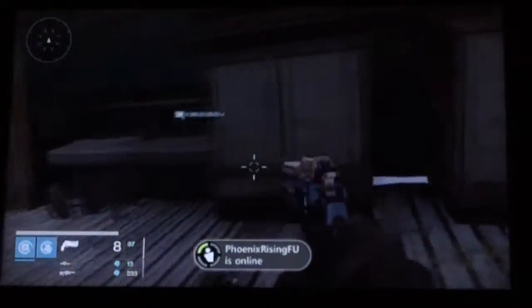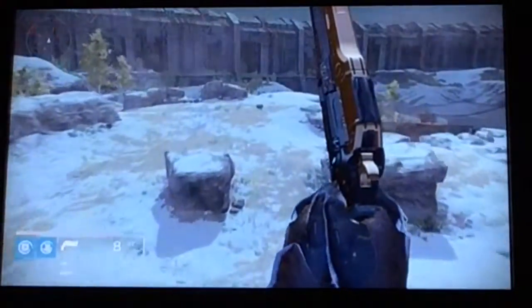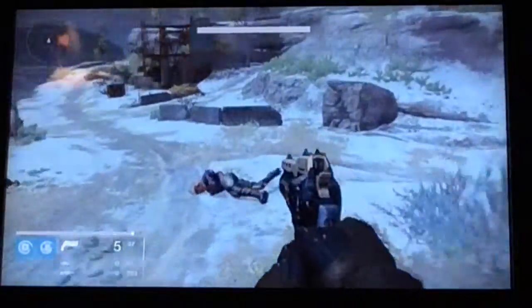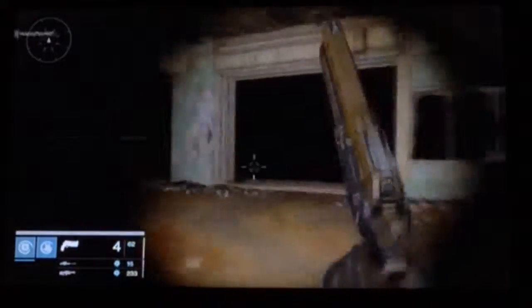I'm trying to find some enemies for you guys. Let's go underground - at least there will be some down there. Here we go - one-hit kill and a one-hit kill with a headshot as well. Shanks are going down in one and two shots - still decent damage.